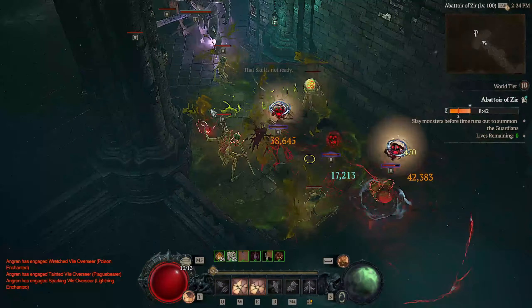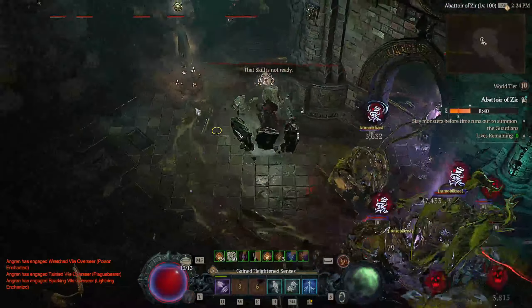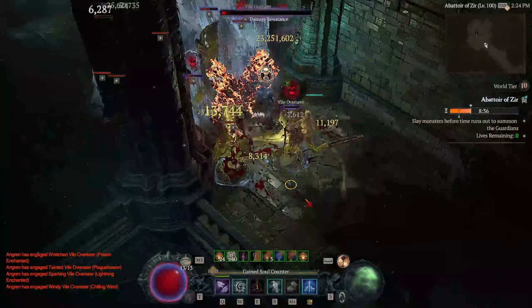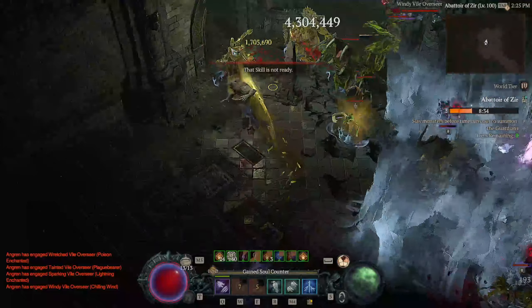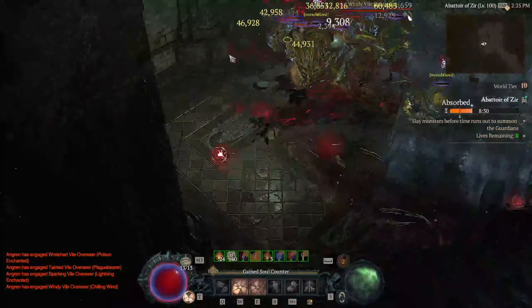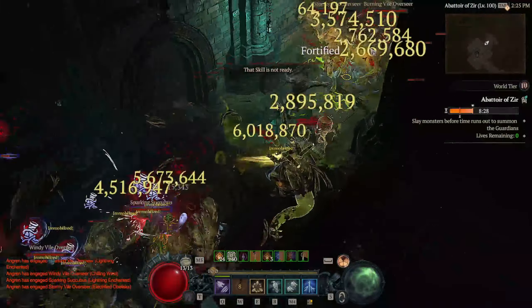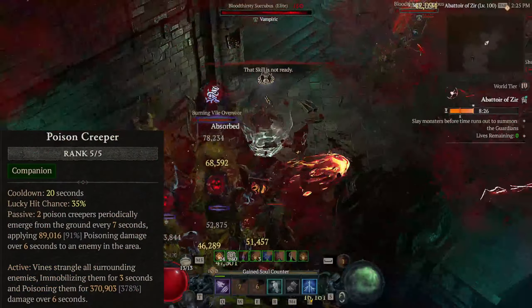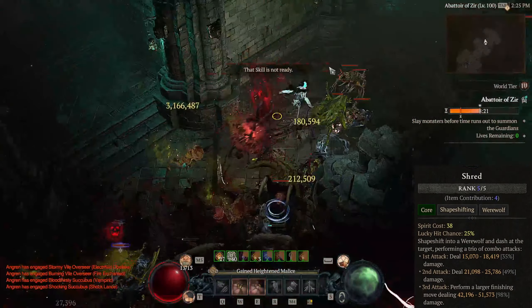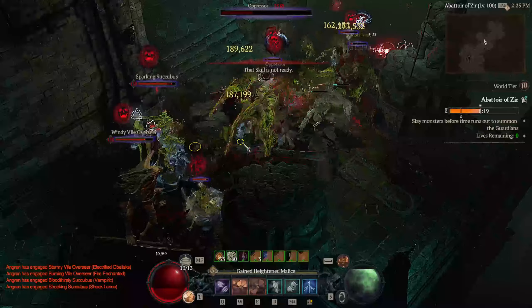The Poison Creeper Shred Lycanda Druid is one of the best builds if you want to face the new content Abatov Seer. It has everything you need: good offensive, good defense, and good single target damage. It is really simple - you dash through your enemies to apply a Vampiric Curse, then press Poison Creeper and just spam Shred and dash for the huge poison damage, keeping Poison Creeper and Earthen Bulwark on cooldown all the time.